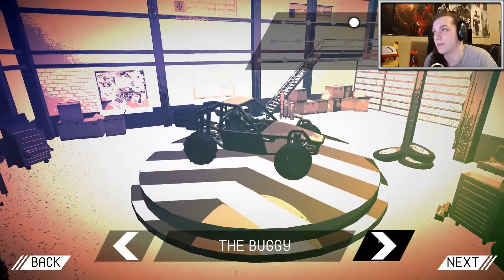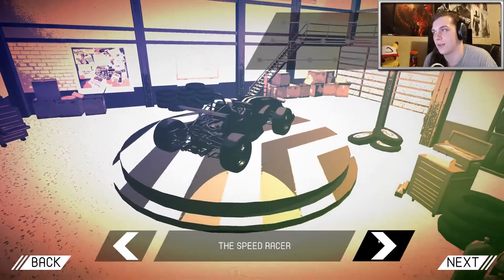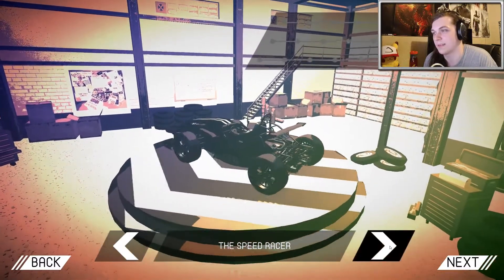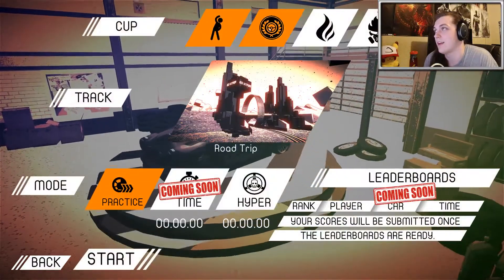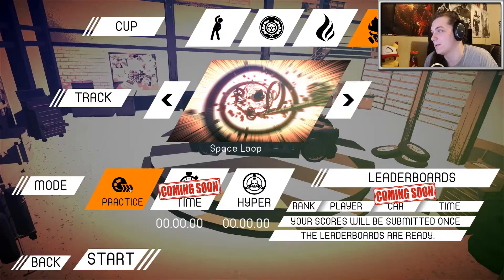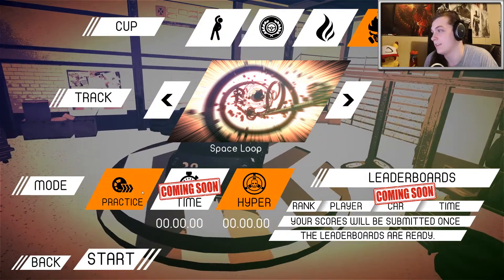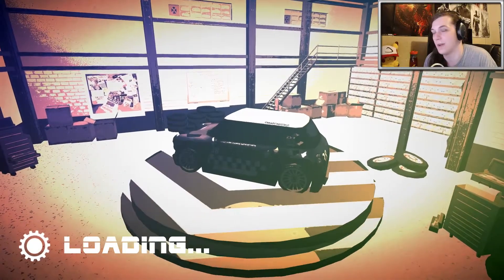There's a bunch of different cars we can choose from. It seems like the more you go to the right, the better the car. So it looks like the Speed Racer is probably the best car, but we'll start with the mini booster and see how this goes. Looks like there are a couple different cups, different racetracks - Space Loop, that looks kind of cool. So there's Practice, Time, and Hyper. Not really sure what Hyper means, but let's start with Practice.